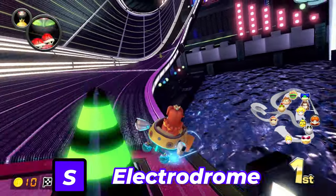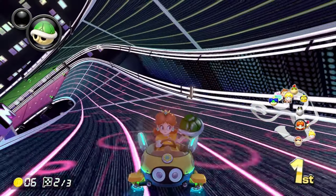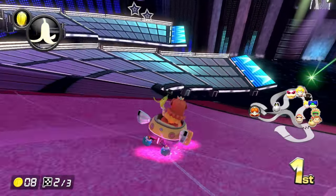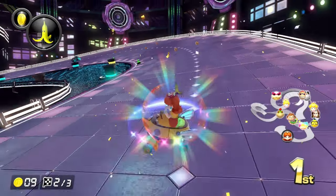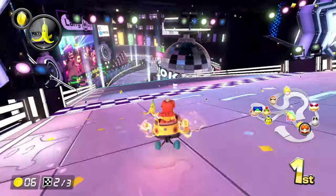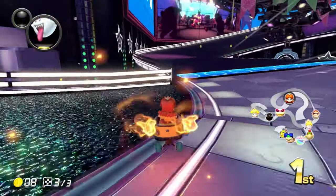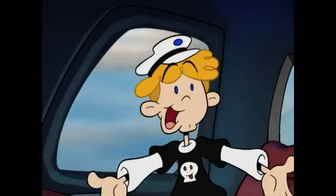Next up is Electrodrome. You may think this should be with Music Park since the aesthetics are similar, and you may be right — but Electrodrome is like Music Park, but better. There is more than dancing note blocks and bopping Piranha Plants. There are Koopas, a Jumbotron, speakers that bop to the music on normal and final laps, stage lights, and a disco ball. This track speaks disco, and the music is definitely disco-themed. I'm more into heavy metal, but I don't mind a little disco here and there.